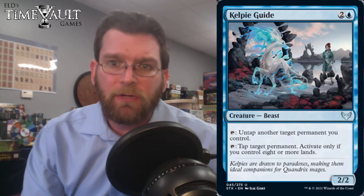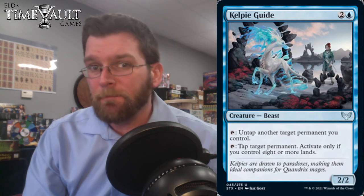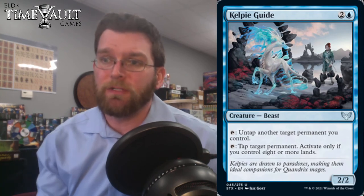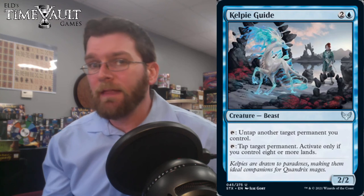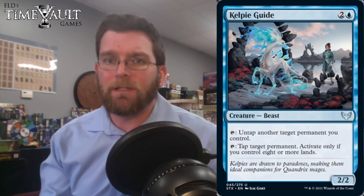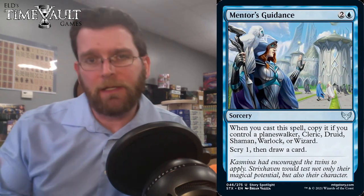Kelpie Guide: 3 mana, 2/2. Tap to untap another target permanent you control, or tap to tap target permanent — but you can only activate that second ability if you control eight or more lands. Tapping to tap target permanent is actually really, really good — one of the best ways for creatures to deny other creatures the combat step. Untapping another permanent is basically a mana dork early that eventually lets you tap down the other side. A little awkward, but I'm probably fine sleeving this up, especially if you're splashing and need to smooth out double-colored mana.